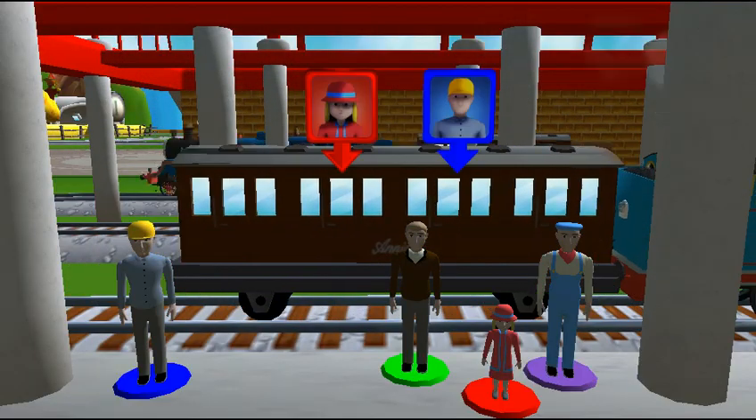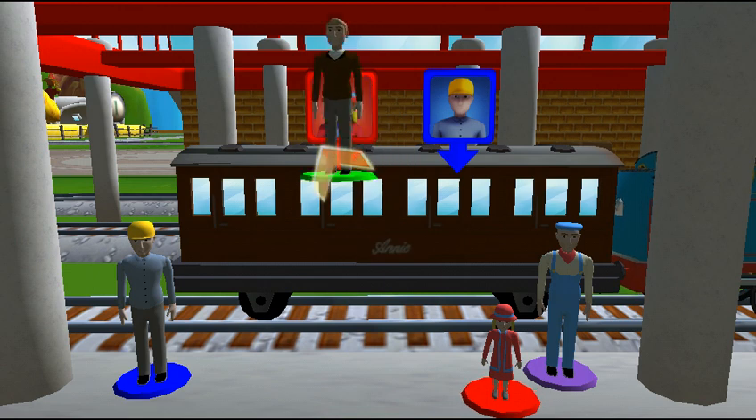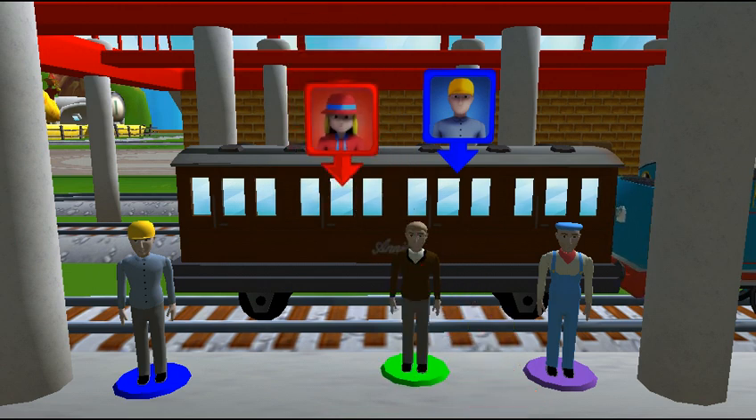Help the passengers get into the carriage. Drag each of them to the square with the matching color. Super!